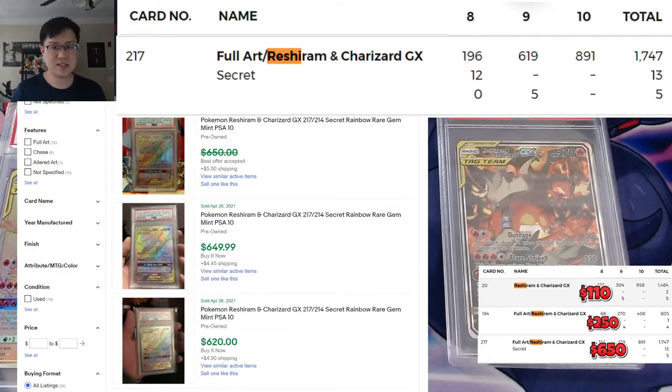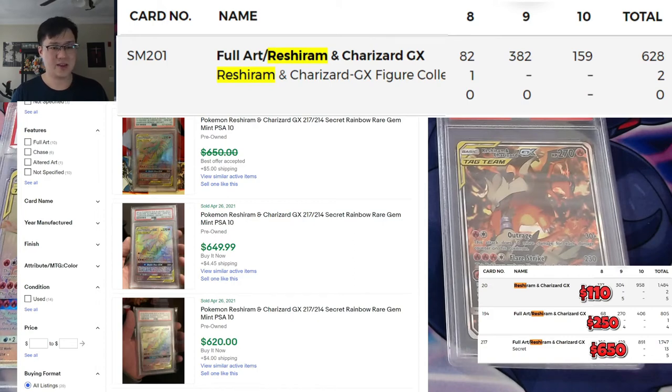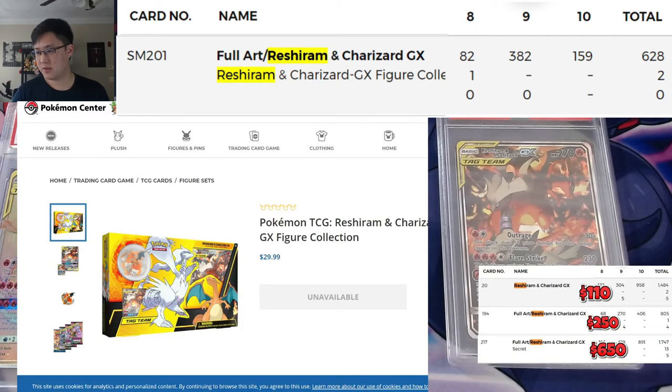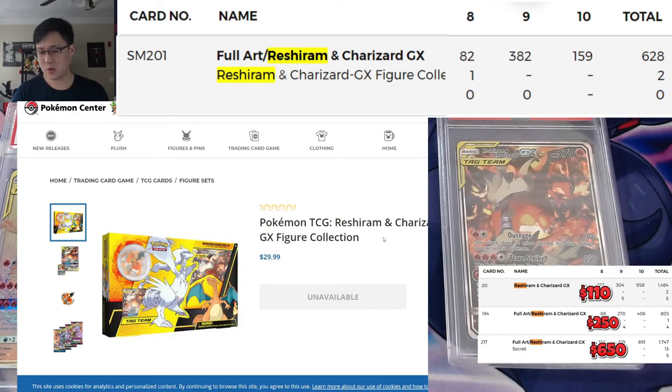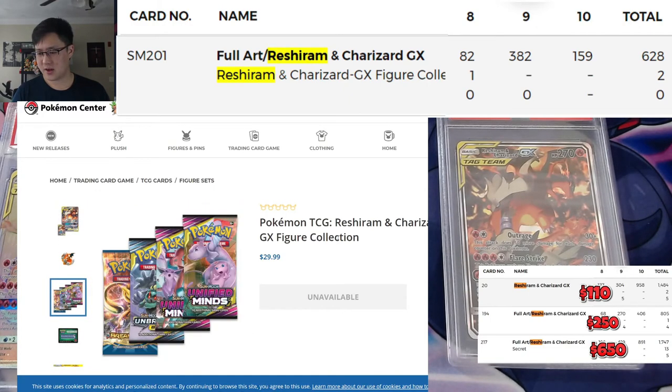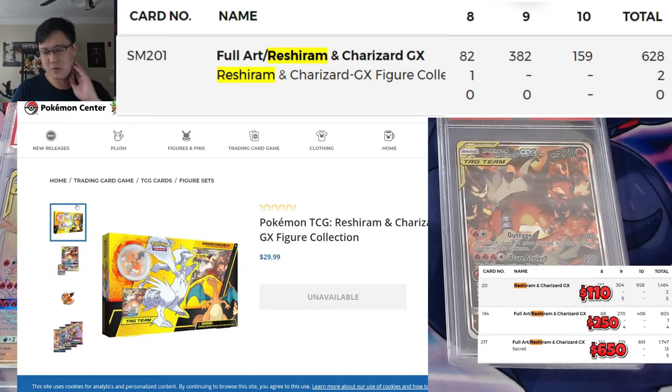Now this is where things get really interesting. I just got these cards back from PSA and started researching, and wow — was not expecting this. Let's take a look at the pop report for the promo: only 600 graded altogether, compared to the secret rare which had way more. Interestingly, straight from the Pokemon website, once upon a time these were going for $30 guaranteed — you get the promo and a cool figure. It only looks like the product might have had about four packs.